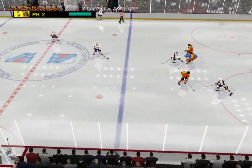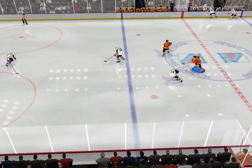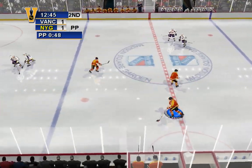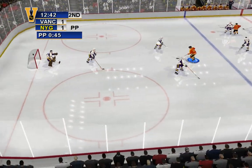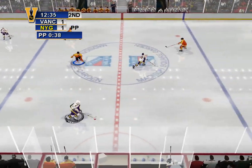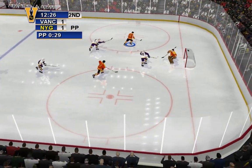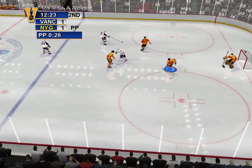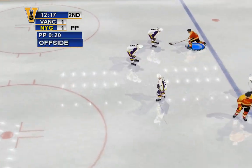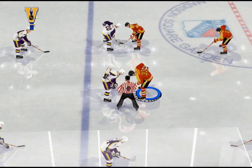Vancouver puts its number two penalty killing unit out. Bradley with the puck — turned over at center ice. Advances the puck. Mike gets muscled off the puck; he scooped it up. Shoots quickly — Heron stabs at it, great save with the glove hand. The puck is about to be dropped.